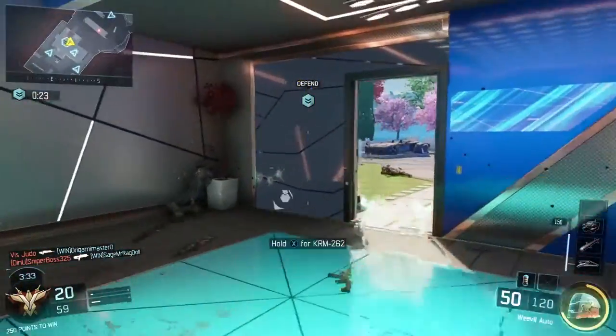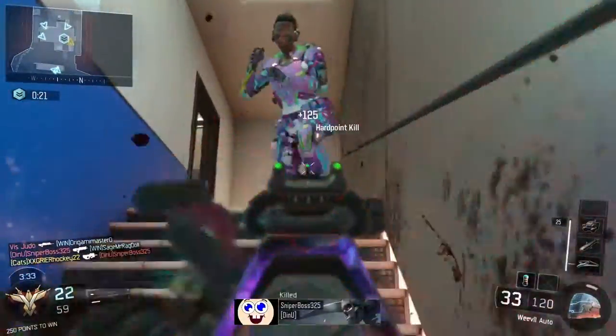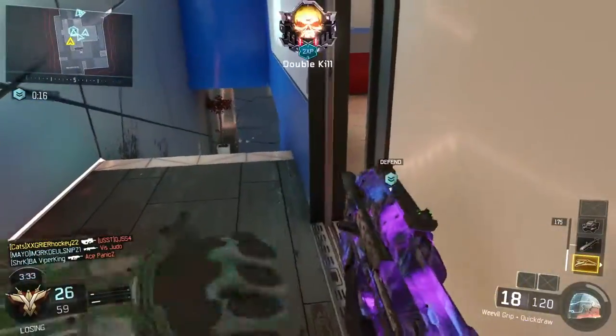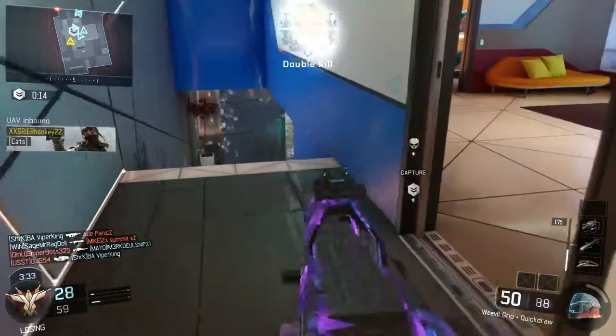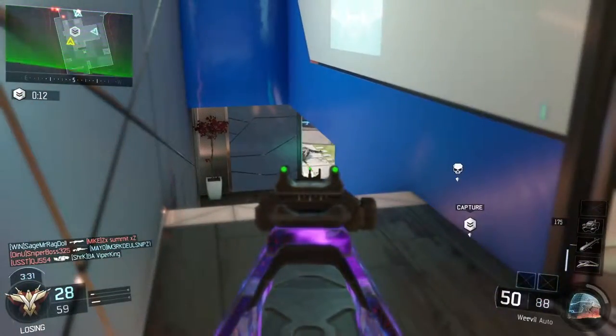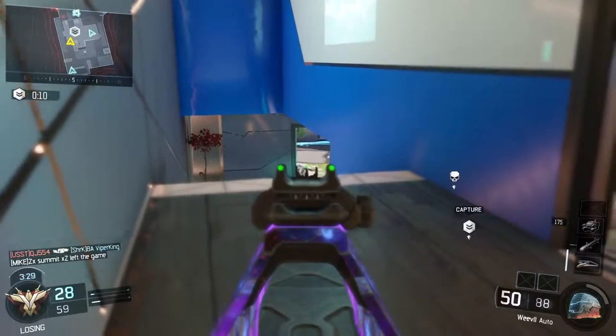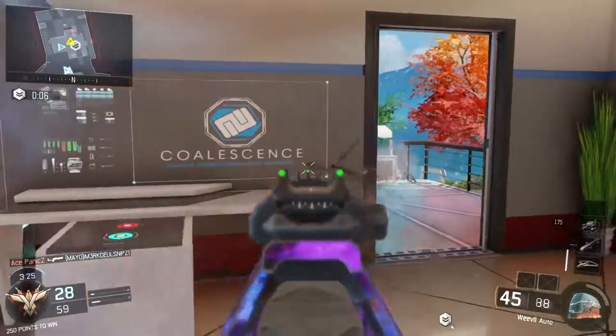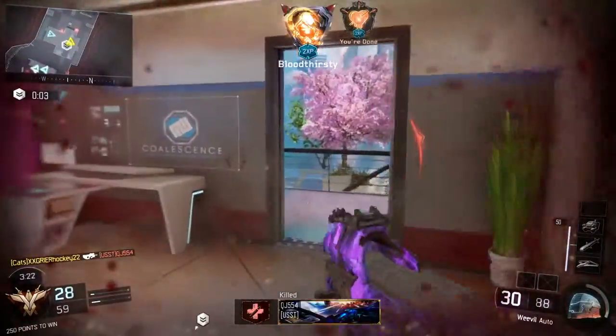The Weevil is the third SMG unlocked in the game, you unlock it at level 4. Its description reads: full auto submachine gun, large magazine capacity, with modest damage. Its damage is 33-19, meaning it's going to be a 4-6 shot kill — it's usually going to take 4 shots to kill. Its rate of fire is 722 rounds per minute, meaning it is a slower rate of fire.